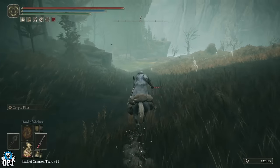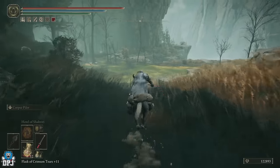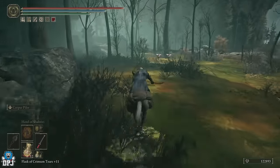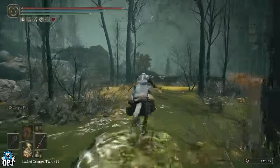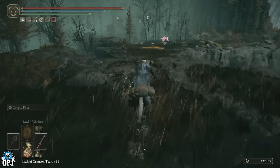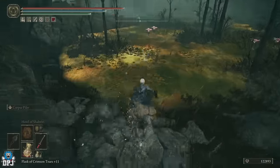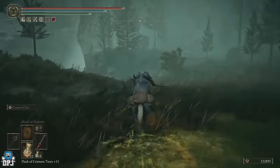Just run past all these enemies - some of them will try and attack, so obviously you want to be jumping out of the way. The bigger guys are coming and you're going to come down to this swamp right here. Stick slightly left - you can see those two pretty flowers; they're not pretty, they're trying to poison you. Run past them and come down here.